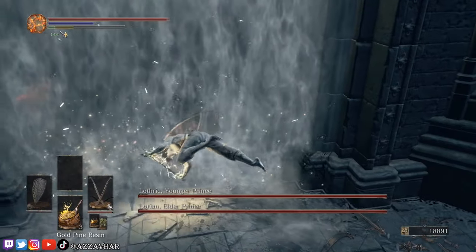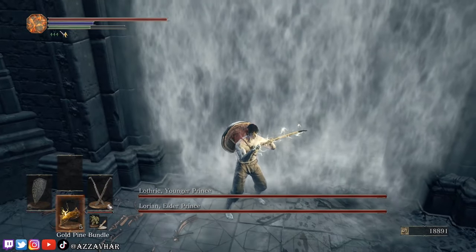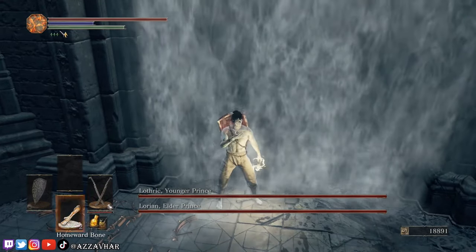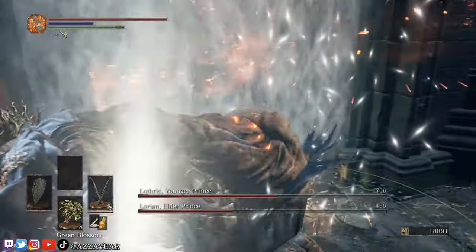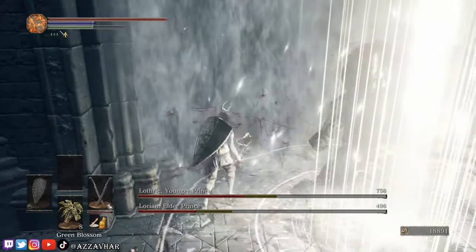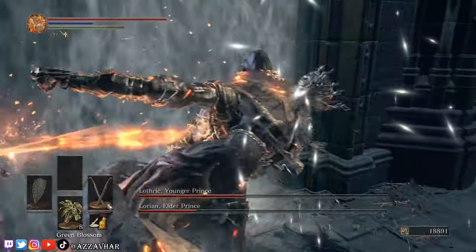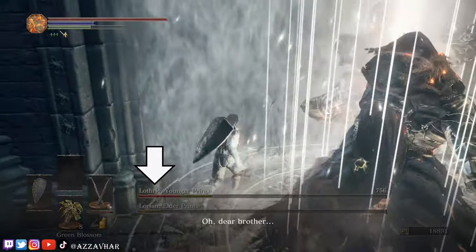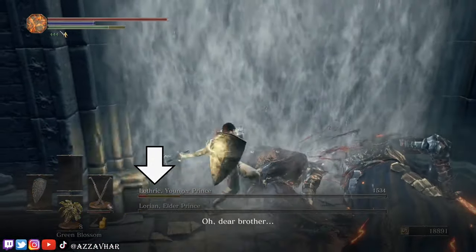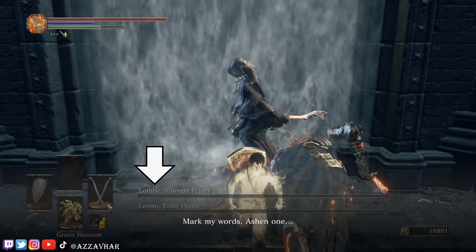After you've dodged the magical attacks you may also have time to apply some extra lightning resin, so feel free to apply it if you can. Then with phase two, do exactly as you did with phase one: listen for the teleport, dodge through sword attacks one and two, and then get in one attack of your own. It's quite common that Lorien will die before Lothric — if that is the case, just make sure to kill Lothric before he revives his brother.